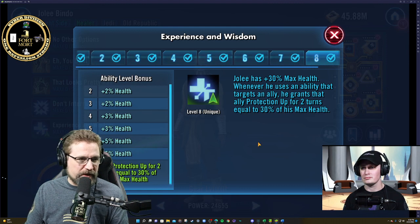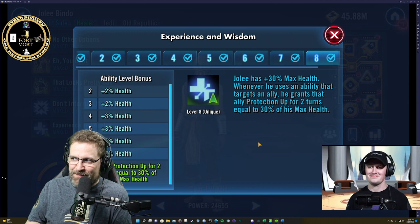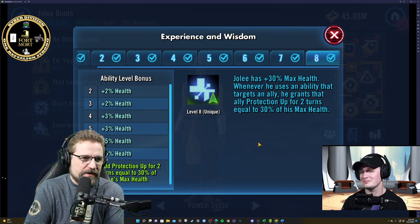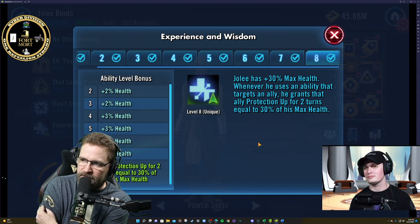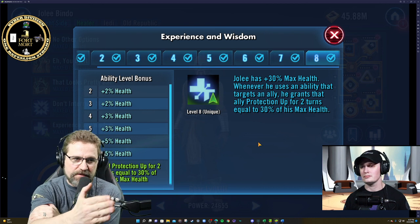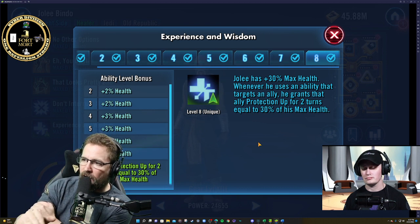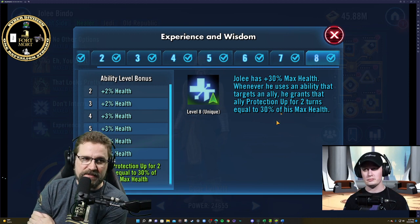The last ability is Experience and Wisdom — obviously they're talking about me, right? Jolee has plus 30% max health. Whenever using an ability to target an ally, he grants that ally protection up for two turns equal to 30% of his max health. This entire kit, plain and simply, reads health, health, health. He's given plus 30% max health and he's passing protection equal to 30% of his max health. This is raw health for this guy, outside the exception of tenacity on top of this kit.